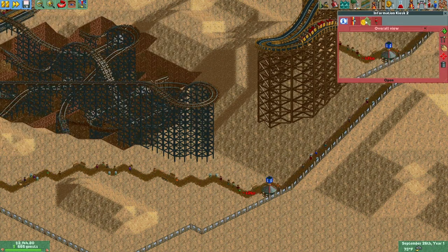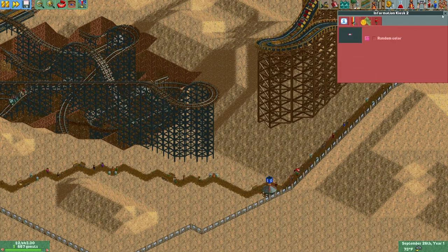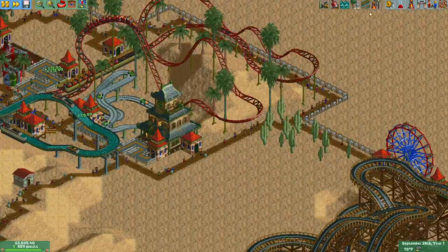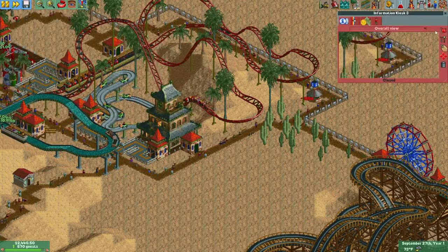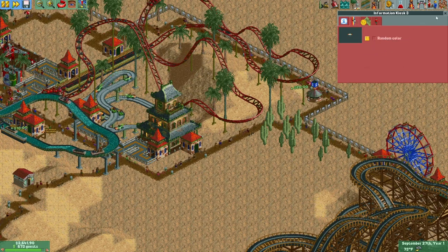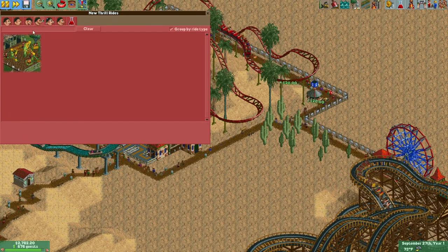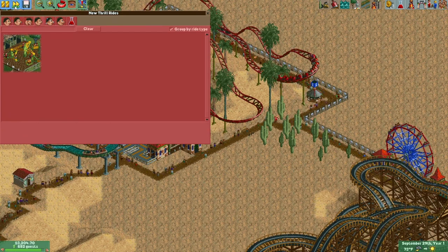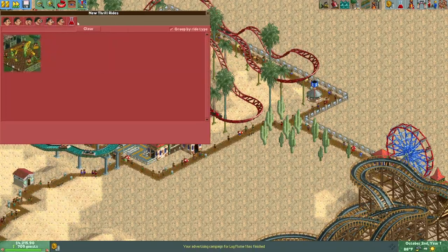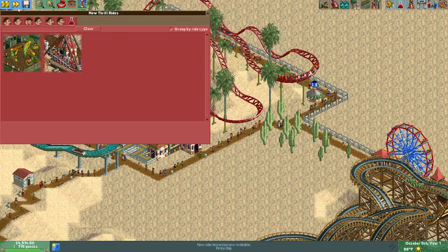First of all, let's unlock the unlimited pockets of our guests with umbrellas — make these pink and sell red umbrellas over here, yellow umbrellas over there. Let's get to October 4th and get our new thrill ride. Pirate ship — oh, I like that one! Wonderful!